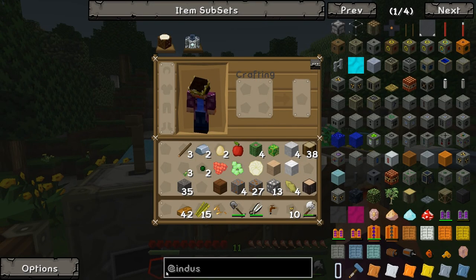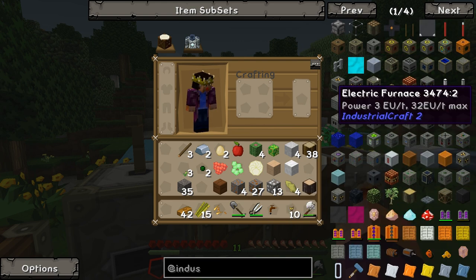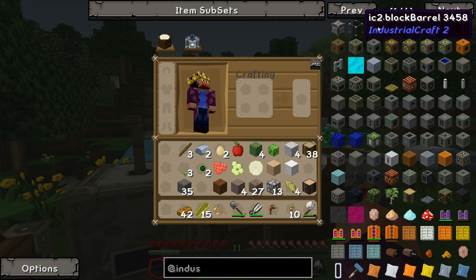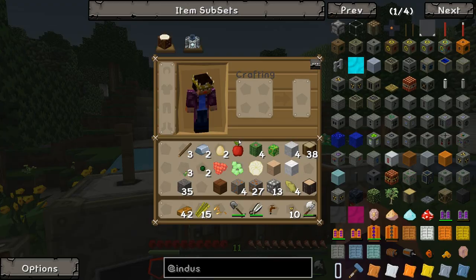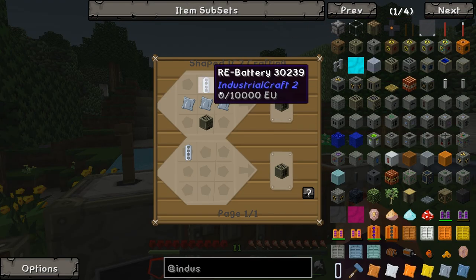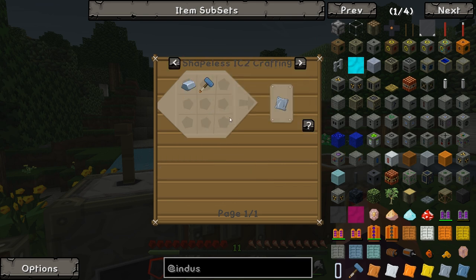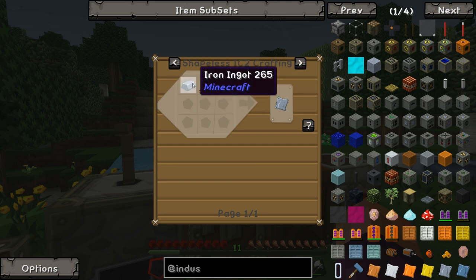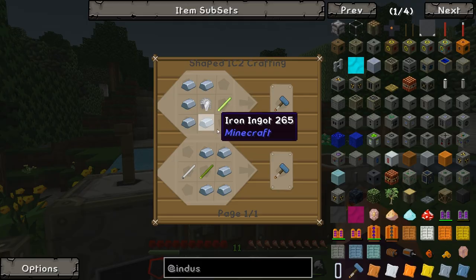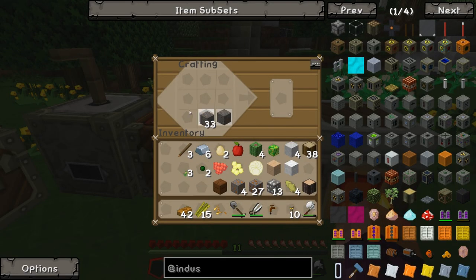So the first thing we need to make is the generator. The generator needs three iron plates, an iron furnace, and an RE battery. Iron plates are made with a forge hammer - which has 80 uses - and an iron ingot. A forge hammer is just two sticks and a bunch of iron. I might actually make another furnace just to speed this process up a little bit, because we're going to need quite a bit of iron.